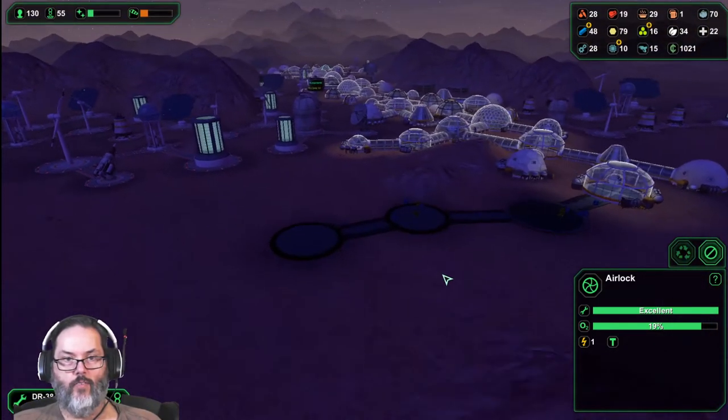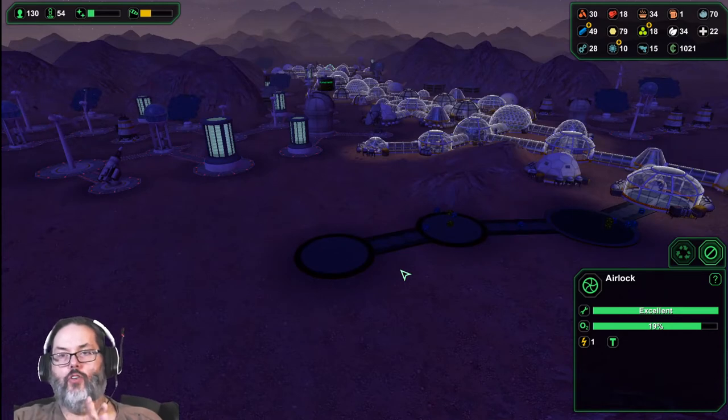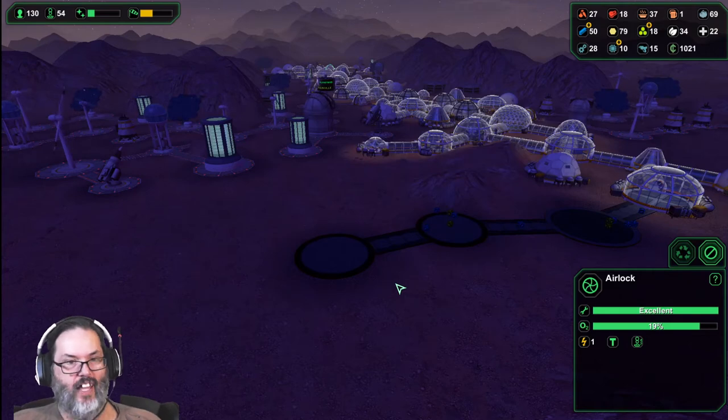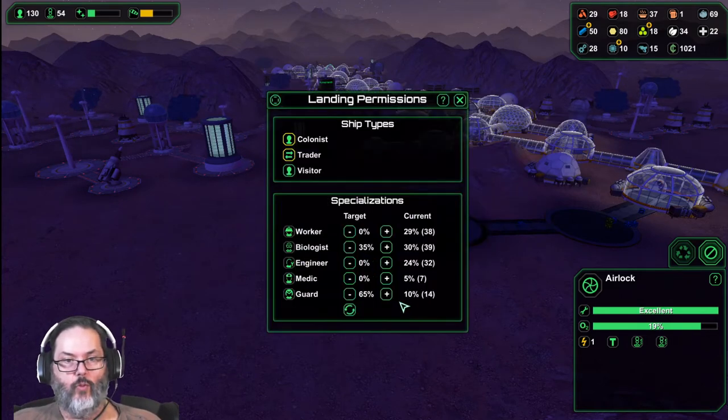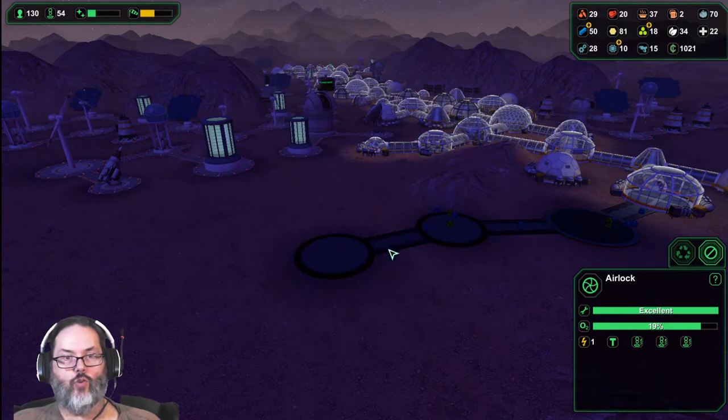Turn that off. So if you do the yellow alert the security guards will go, if you do the red alert then everybody will go - so you kind of have to pay attention to that. We are down to 14 guards, so I'd like about 20.